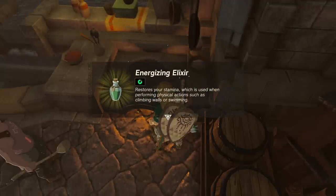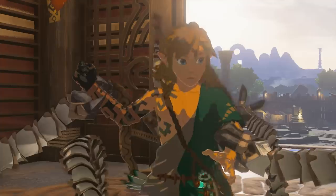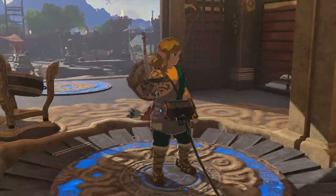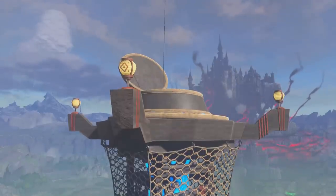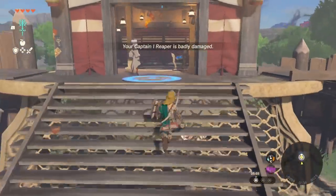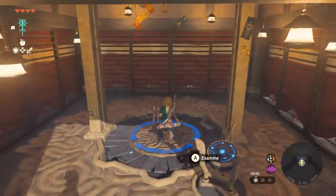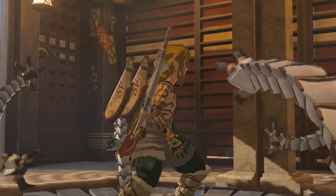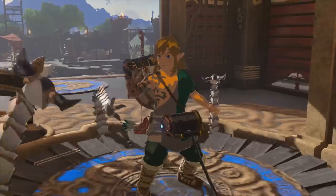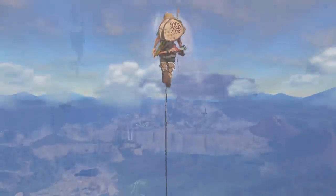Then it's time to launch ourselves into the air by going to the Lookout Landing Skyview Tower. If this isn't unlocked for you, you have to complete Pura's first initial quest to go scout out the castle, which also unlocks the glider. If this is your first time, you'll get a little cutscene and then get absolutely blasted.